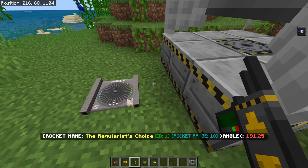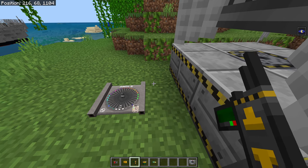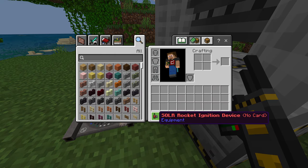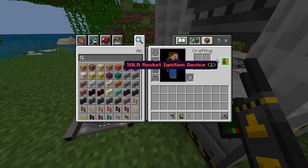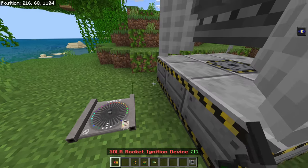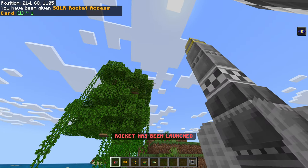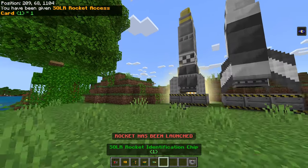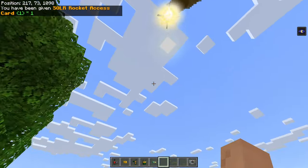We're going to go 18 for range. Now what you want to do is get this rocket ignition device, combine it with the rocket access card, and now you have the firing device. When I hit this, the rocket will fly off — and as you can see, the rocket has been launched. The screen is shaking.